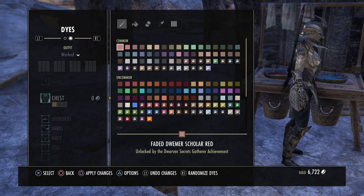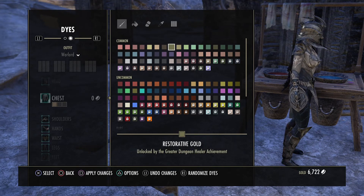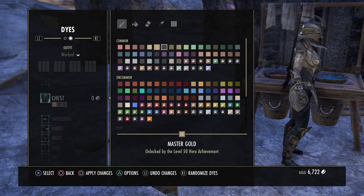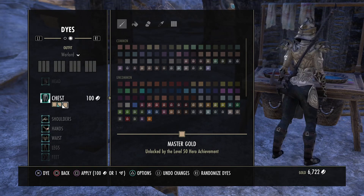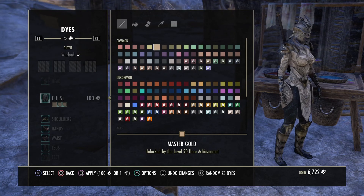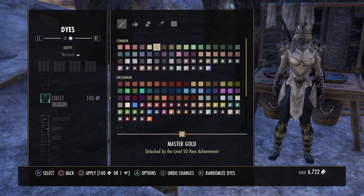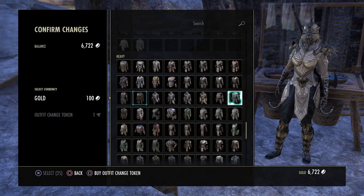As long as you've unlocked the color — some require main quest completion to unlock — you can add different colors. Let's say Master Gold. And there you have it, it's all gold! The limit is your imagination. Then just press Square to apply.